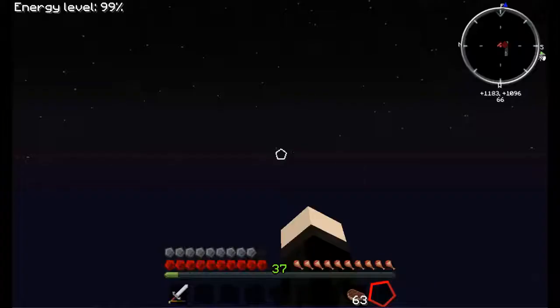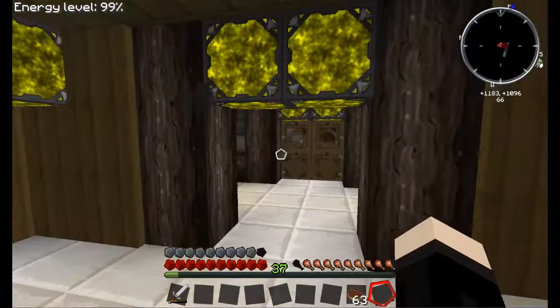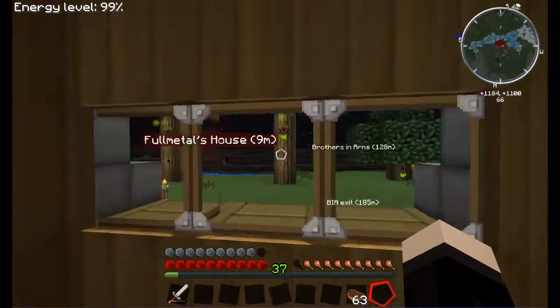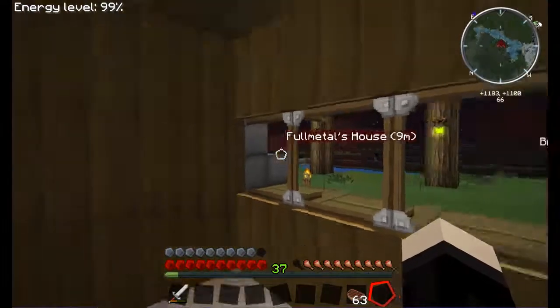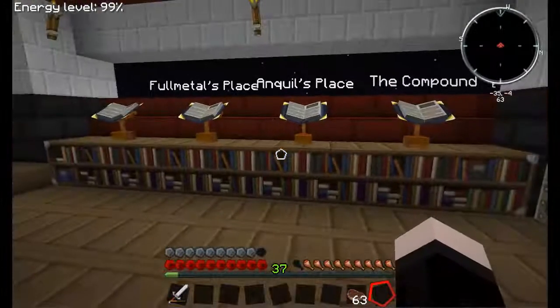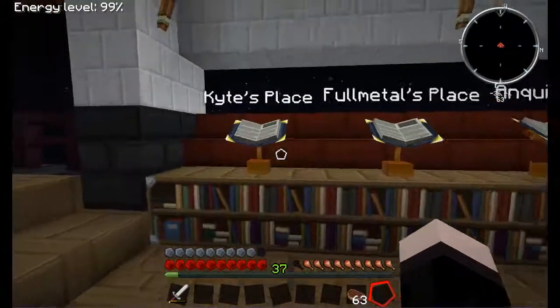What I've done is use this as a hub station — I've got my place, Full Metal's place, Ankle's place, and the compound. We'll just go check out Full Metal's place — he's not home. There you go, I popped straight up into Full Metal's house. I've got Brothers in Arms over there, which is the compound. The hub book's just there, so you just click on that. It's basically just an easy way to get around. Some people think it's a little bit cheaty, but I think it just makes things simpler.